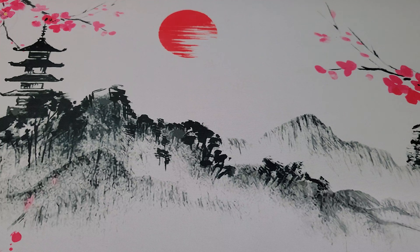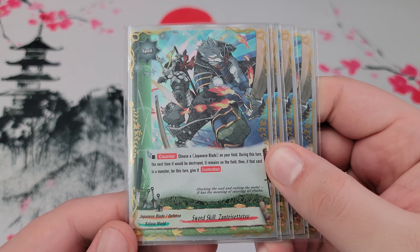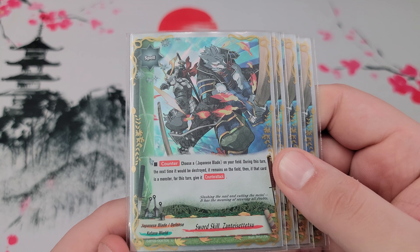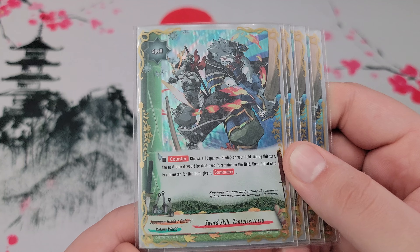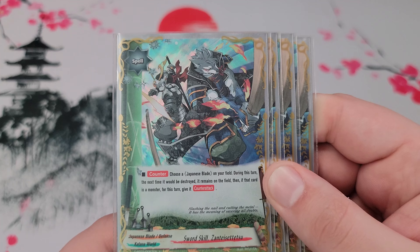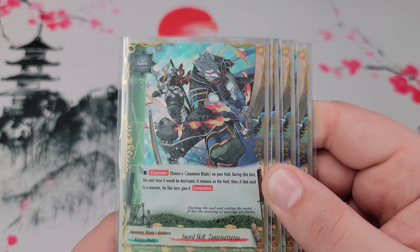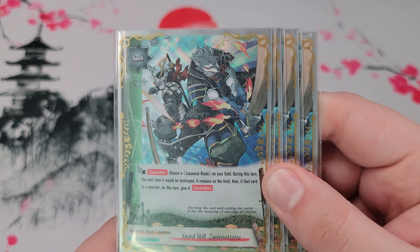On to normal spells — it's the only set spell we have: Sword Skill, Zante Setetsu. At counter speed, you can choose a Japanese Blade and the next time it would be destroyed, it remains on the field. If it's a monster, you can give it a counter attack. You can use this if your opponent tries to destroy your item or your monsters so they remain on the field. Counter attack is nice if it goes off, but usually doesn't because of all the anti-destruction effects. Keep in mind: the card remaining on the field still triggers Penetrate — this does not nullify the destruction, so it does not stop Penetrate.